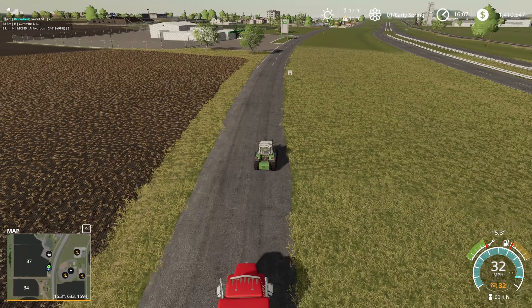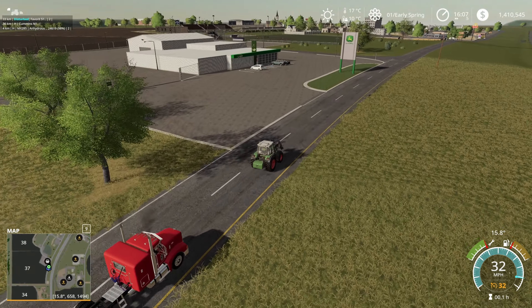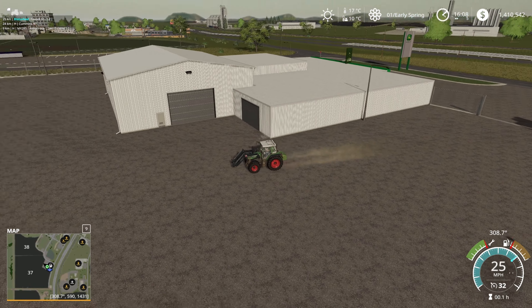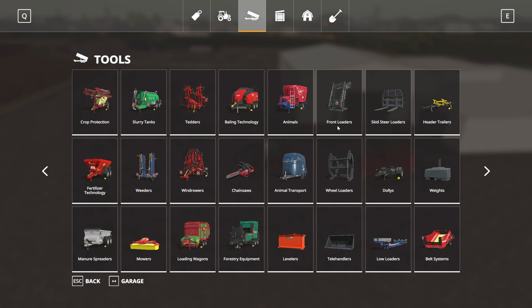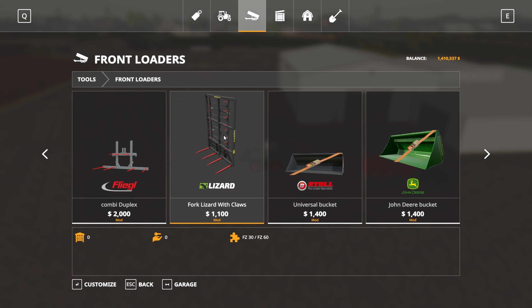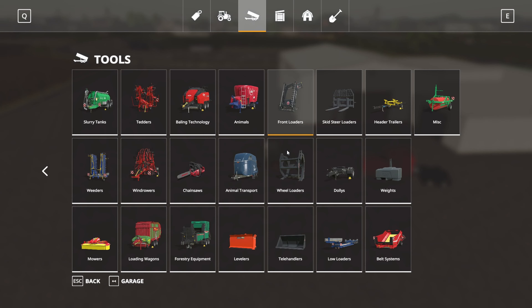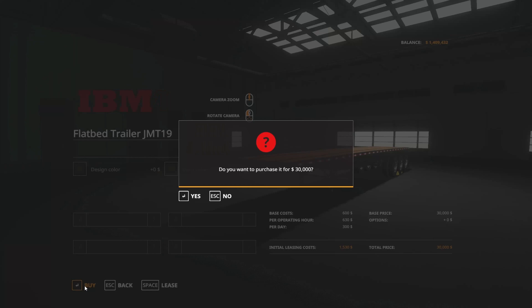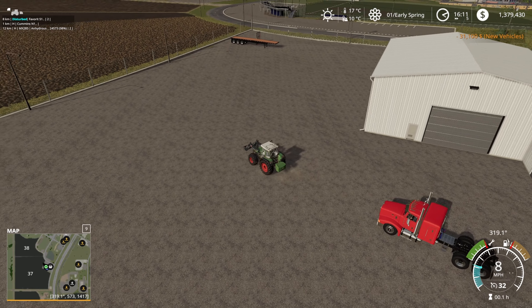Now here we are down at the store. We try to keep to the back roads as much as possible because we're in a fairly slow tractor. Cut through a neighbour's pig farm which you will have seen. So we have a few things that we need to buy. We need to get a bale spike for the tractor, and we're going to go with my favourite lizard claw with forks. We'll buy that, and we need a bale trailer.